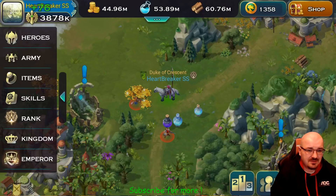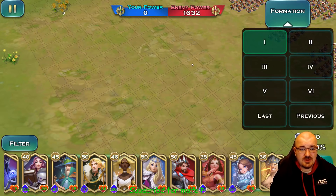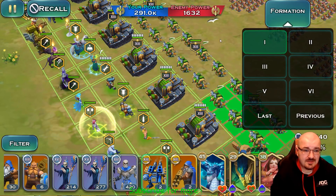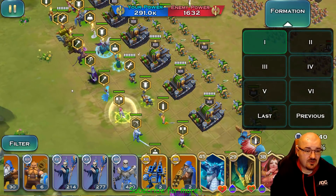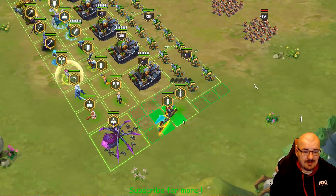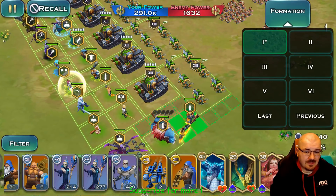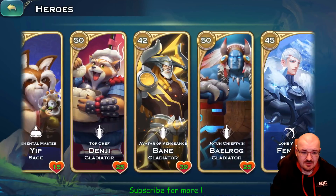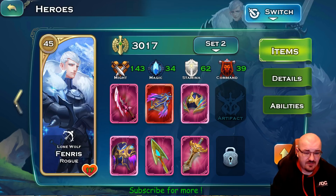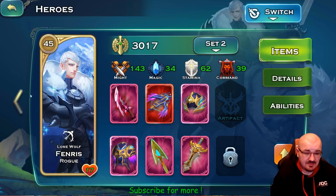Alright, enough about the commanders — let's go into a battle and show you the two setups. Since I'm only using match and tanks, there are only two setups you can make. This would be the first one. Even the placement of the heroes matters — maybe I can put Bane in front of Belrog, which would look better. I also realize I didn't show the items on the last few heroes: these are the items on Fenris — I'm focusing to increase his might because it affects the wolves — and these are Belrog's items.